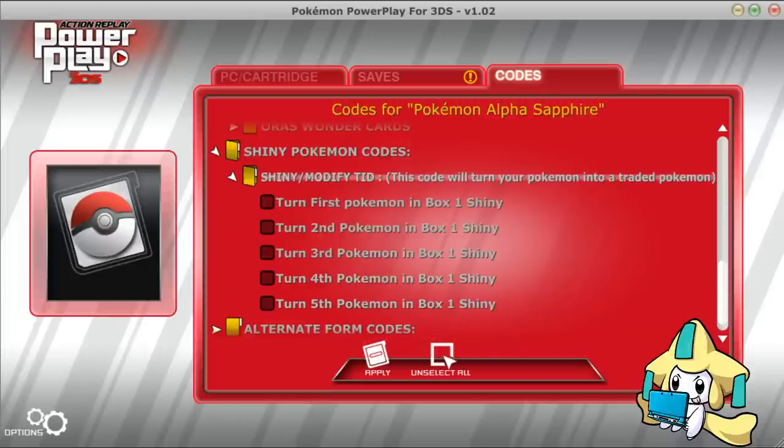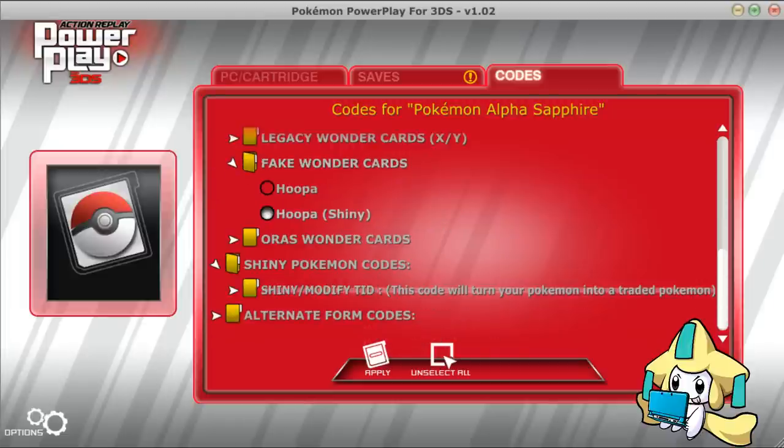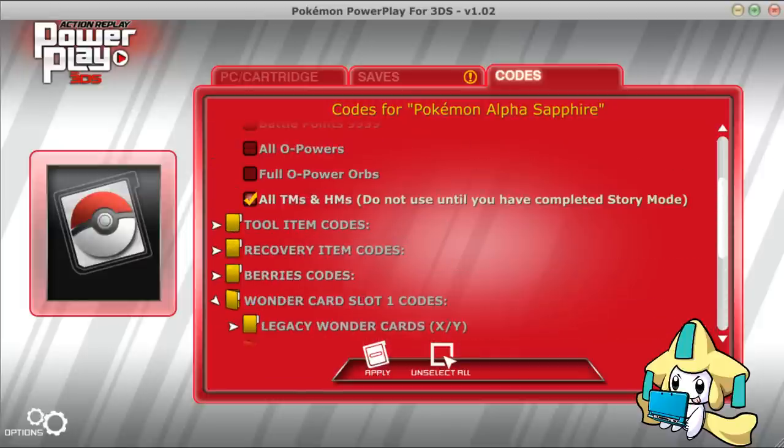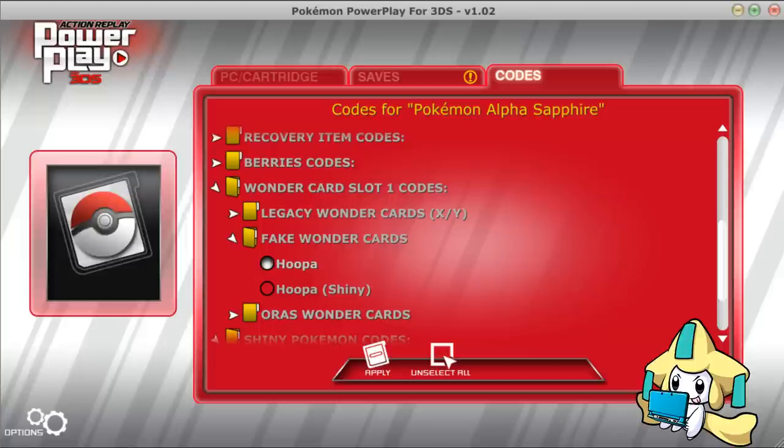Hoopa! You can also make the Pokémon Shiny, so a Shiny Hoopa isn't really necessary because you can just do it right here. So what's really important here is the TMs and HMs and the Hoopa.